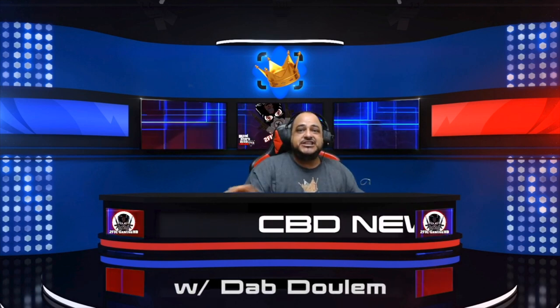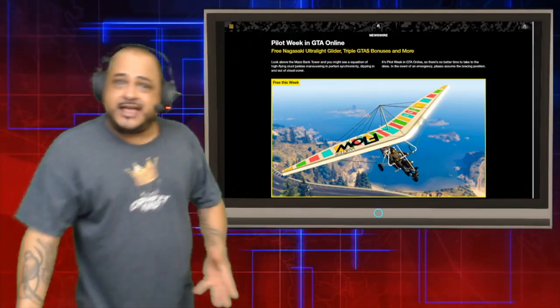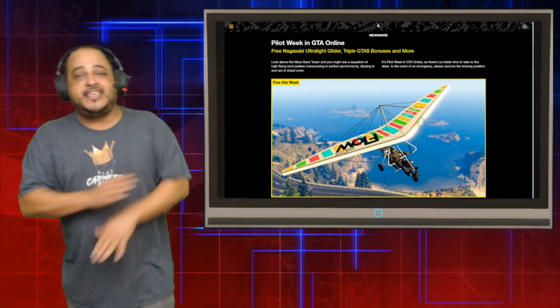It's your boy Dab Doolam here for CBD News, and we're going to get right into this week's GTA Online Event Week. We have a free vehicle this week in GTA Online. All you have to do is go to Elitist Travel, go to the Ultralight, buy it, set it, forget it — you're good to go.